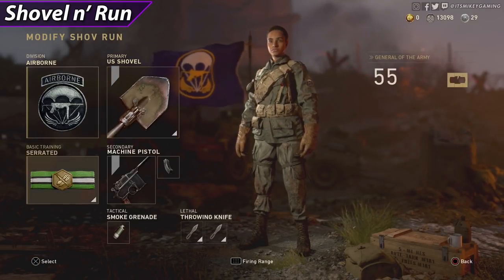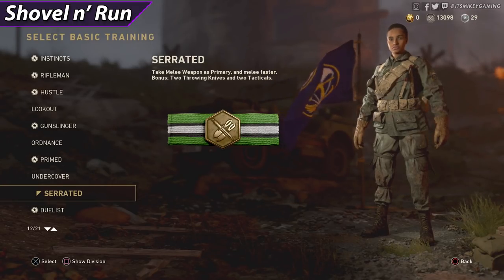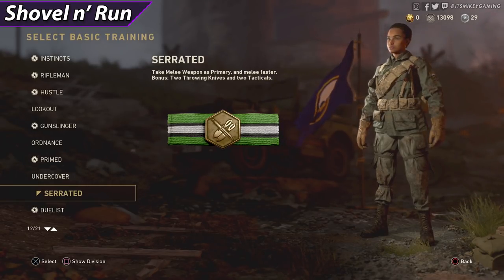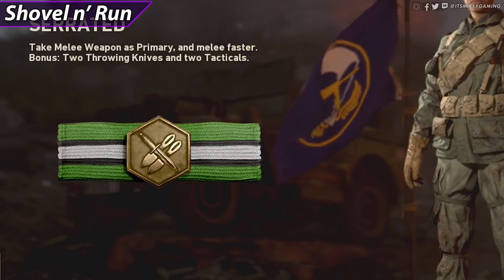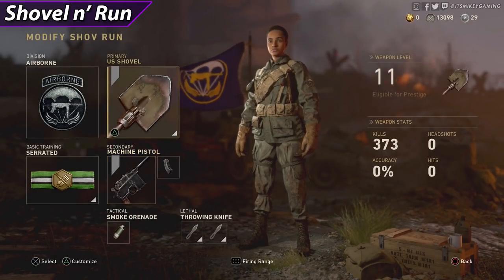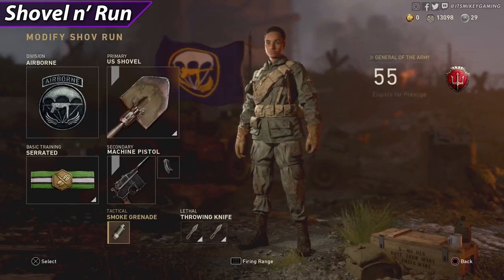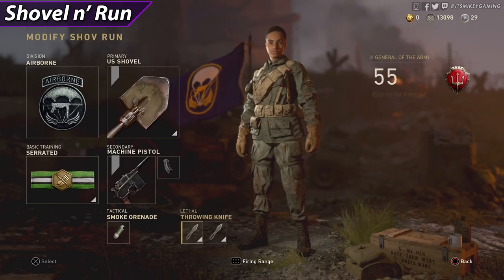The shovel is the primary, so you have to have Serrated — it takes a melee weapon as primary and lets you melee faster, which really comes in clutch if you miss somebody or come across multiple enemies. As a bonus you get two throwing knives and two tacticals. Secondary doesn't matter, we will not be using it. For tactical, if you're covering long distances, I highly recommend smoke. For lethal it gives you throwing knives.